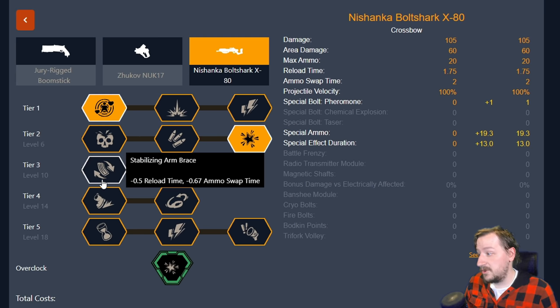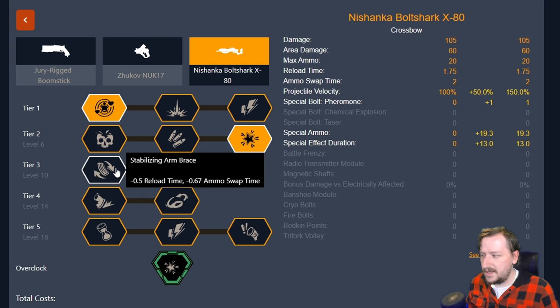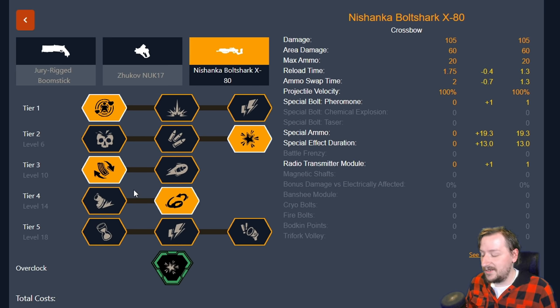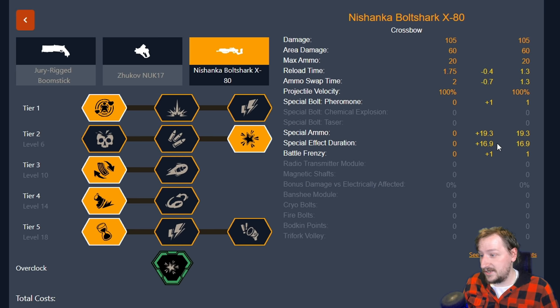Tier three is your choice — whichever of these you find more useful. I usually like the reload speed, especially with the bolt swap speed. The velocity is great too — you can hit enemies a little bit easier from longer ranges with it. In tier four, if you find yourself missing your bolts take the Radio Transmitter so you can get them back at longer ranges. Battle Frenzy is nice though too because it does let you have a little burst of speed. In tier five I like going with the Potent Special Bolts. It makes it so your pheromone bolts last about 17 seconds — a very long time to be affected. You can put them on a detonator and just watch the swarm attack them. That's the way I usually build Specialist, but you could build it other ways.